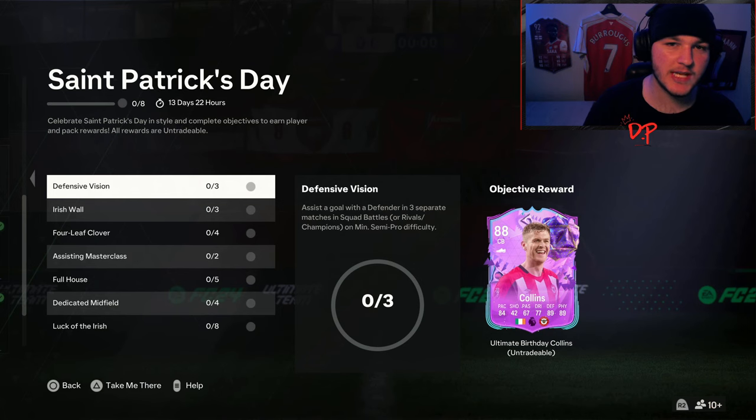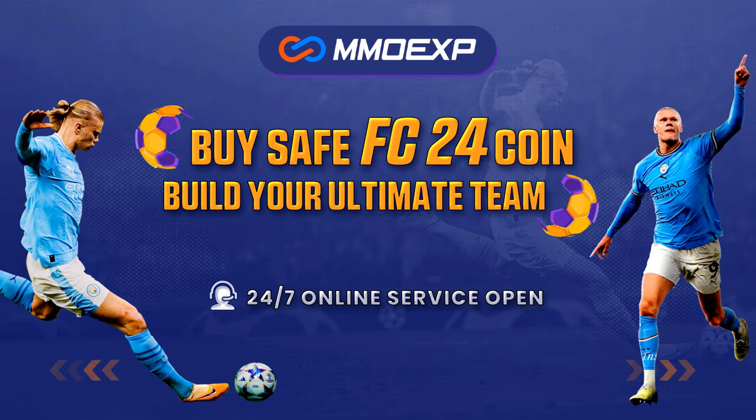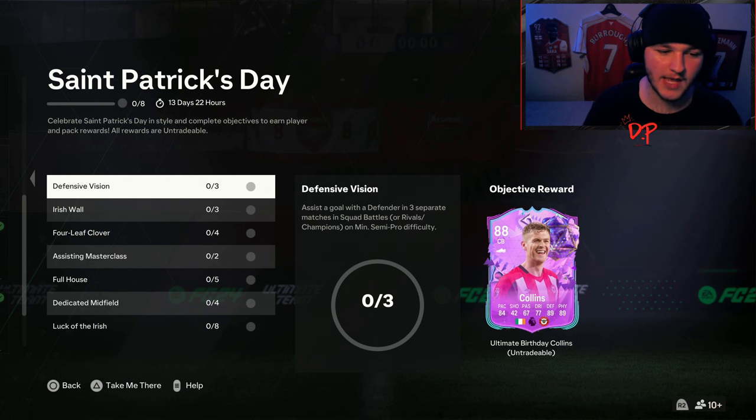If you guys want cheap, fast, and reliable coins, make sure to head on over to mmoexp.com. Use code Davis at checkout for 5% off your order. Coins are incredibly cheap right now so make sure to get on it. Let's get into the video.